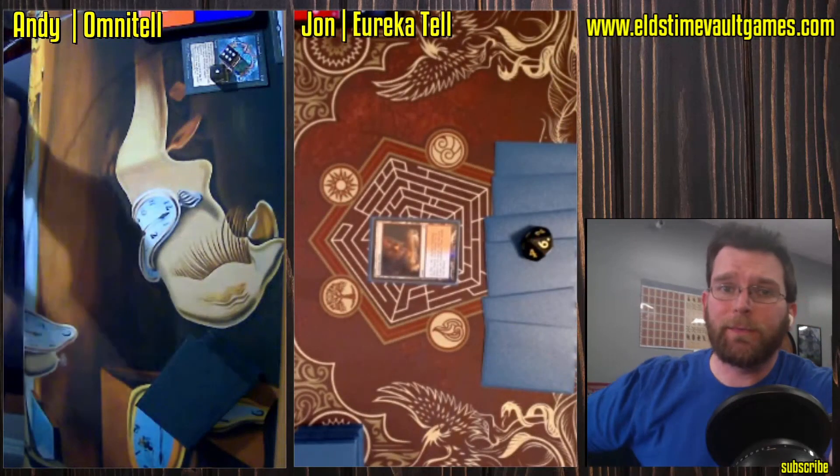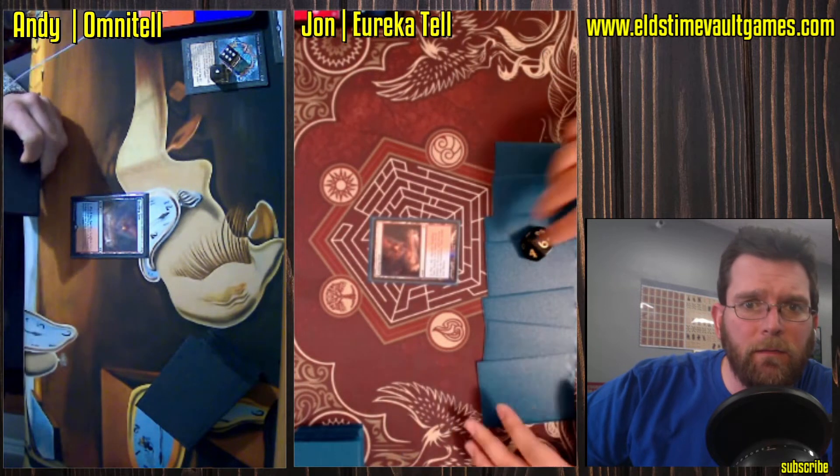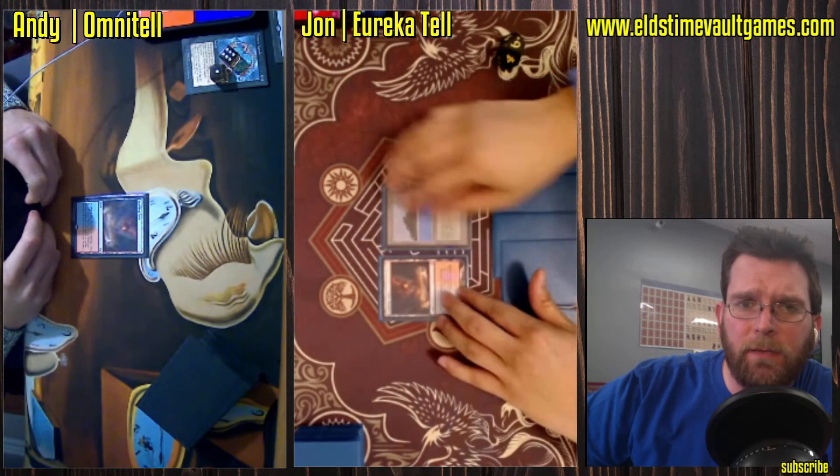Welcome to Fast Effect Double Speed Match of the Gathering. Here we have Andy on Omni Tell and John on Eureka Tell. If you are a fan of Legacy, these are two very similar decks.